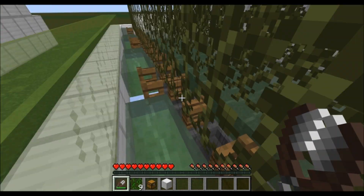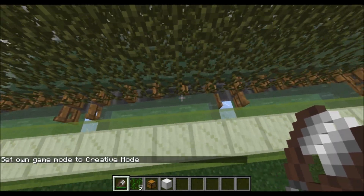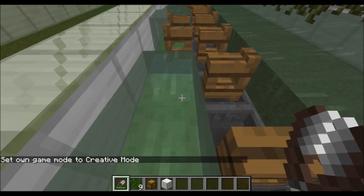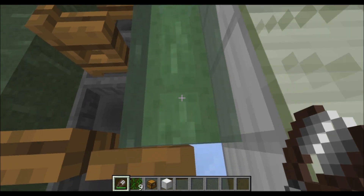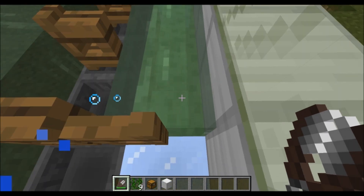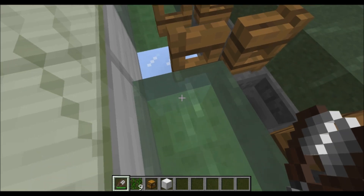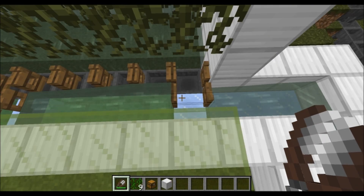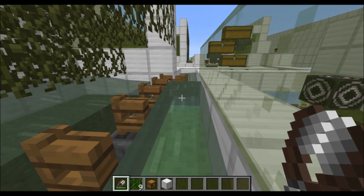Another change I made was some adjustments for 1.13. I used slime down here instead of soul sand because there is a chance that items can get stuck on the soul sand — a very small chance that they'll land there, the player doesn't collect them, and they'll get stuck because the soul sand is a little bit shorter. Also, soul sand here would create a water source block that'll push you up, and you don't want that.